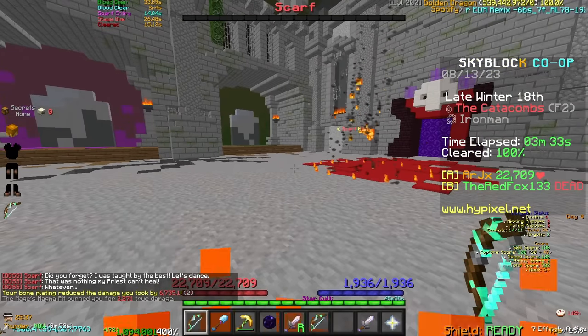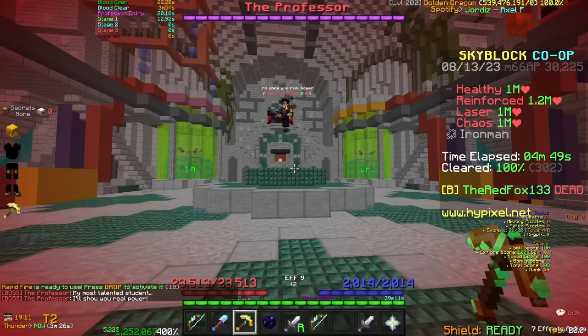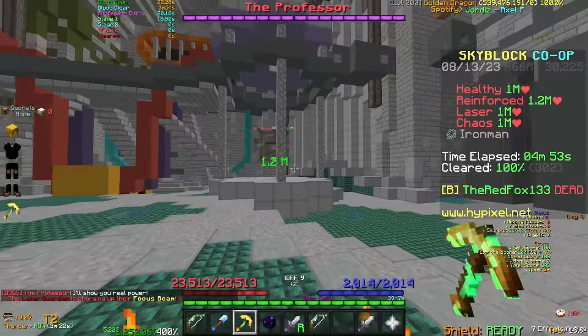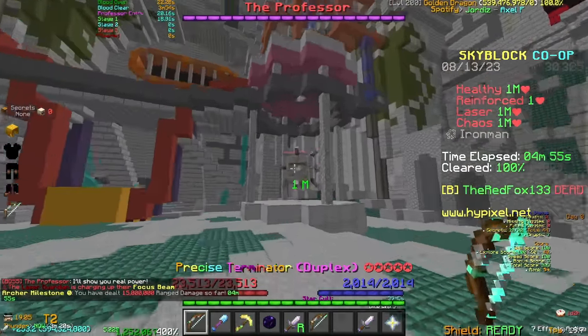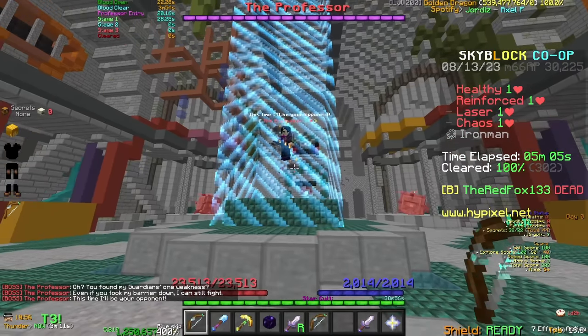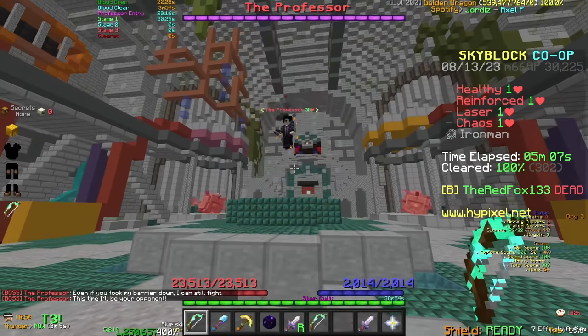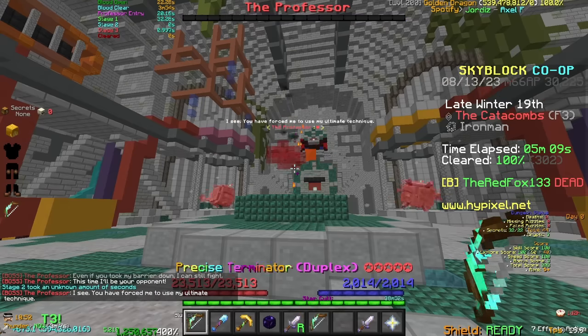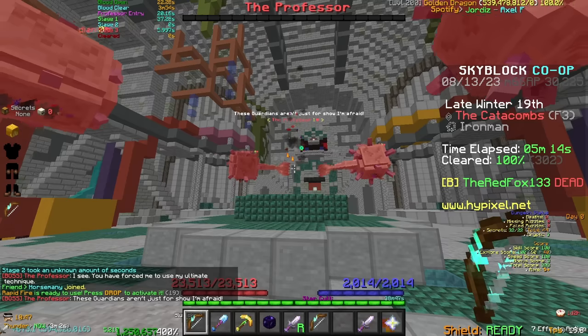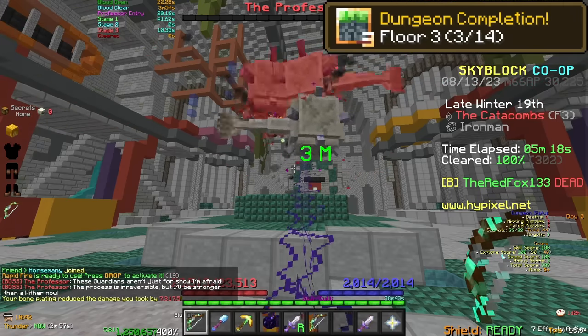The next floor in my challenge expedition is floor 3, which houses the Professor. This boss first has you fight 4 different guardians, each with unique abilities, kind of similar to the previous floor's minions. Once I kill them all, he will drop out of his barrier cage and attempt to fight me himself — emphasis on attempt. He too, just like all the bosses and mini bosses before him, gets one shot. For his final form, he'll merge with all the previous guardians and get one tapped again.